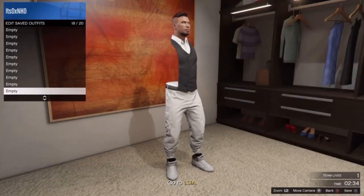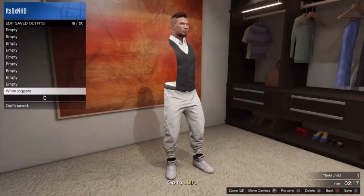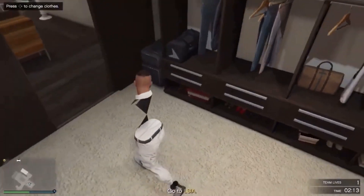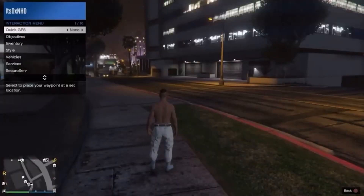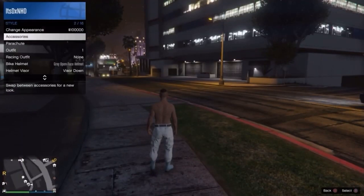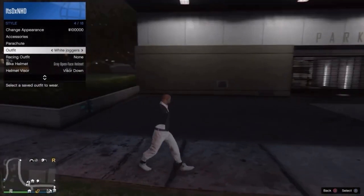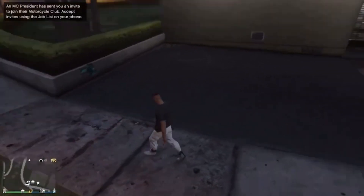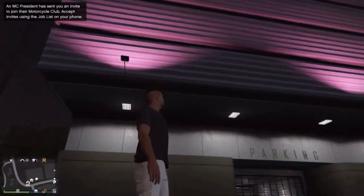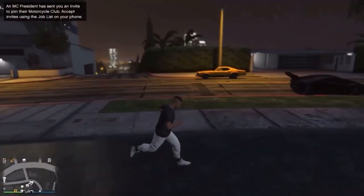Once you're at your apartment, head to your wardrobe and save it in any slot — call it 'white joggers' or something. Then quit the job through your phone. When you load in you'll see it hasn't worked yet, so go to style and select white joggers, and there you go. The shirt will appear back but you will still have the white joggers and the invisible ankles, or the white sports shoes depending on which one you chose. This is the best easiest method I know for getting them without needing two consoles.